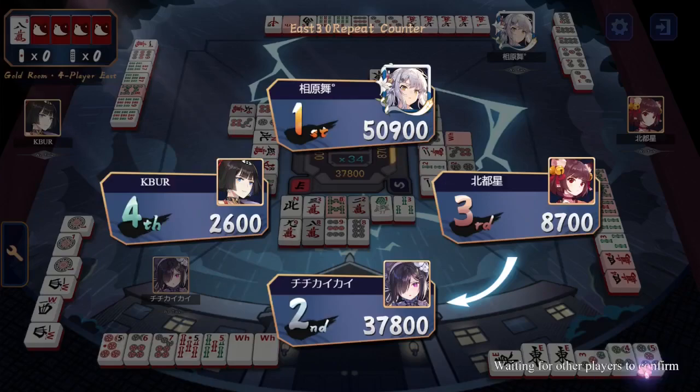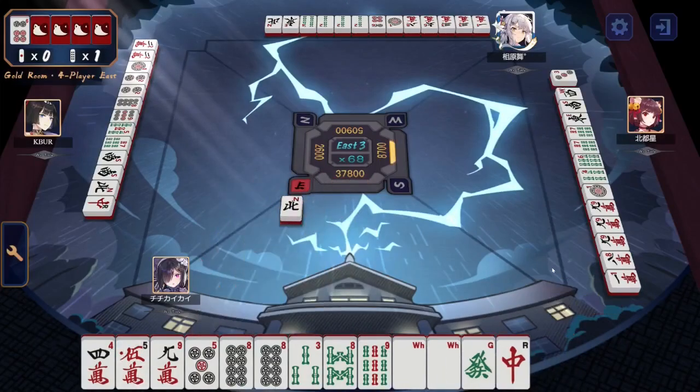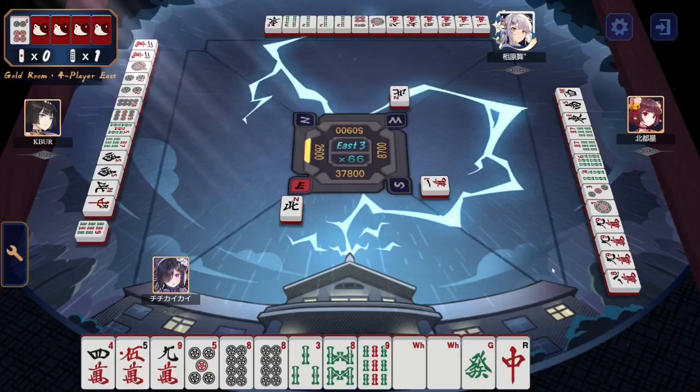KBUR and North are now nearly equal. KBUR has a chance of saving at least 3rd place in this game — that would be a more gentle loss than an outright 4th. Chi-Chi starts us off again. 4-5, Dora red, red Dora 5, 5 and 8 in the dots — nothing really looking good there except the pair of 8s. 8-9 is a terminal wait. A pair of whites that they'll probably open up on, and then a lonely green and a lonely red. North to the right has a pawn of 9s in their hand with an 8 on the side — they can make a complex pair shape if they want to, if they need to.